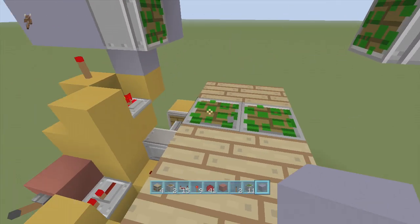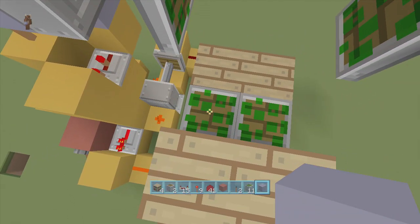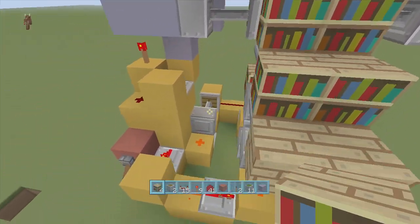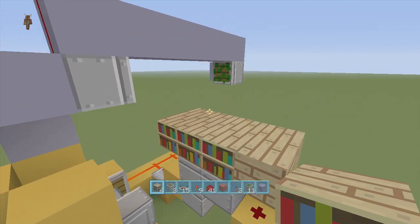So what we're going to do is just delete all this right here — delete those two pistons — and flip this back down and fix these pistons. To fix these really easily, all you have to do is delete the top two sticky pistons, put them back, and then put the bookcases back on top of it. That will fix the double piston extension for that area.